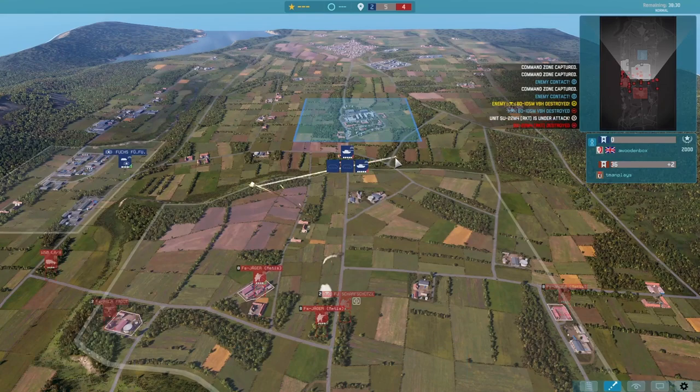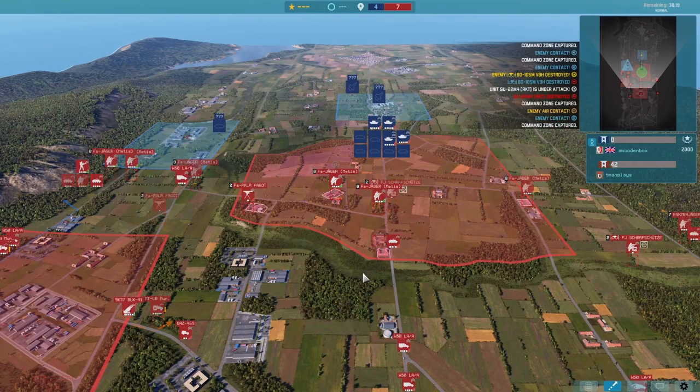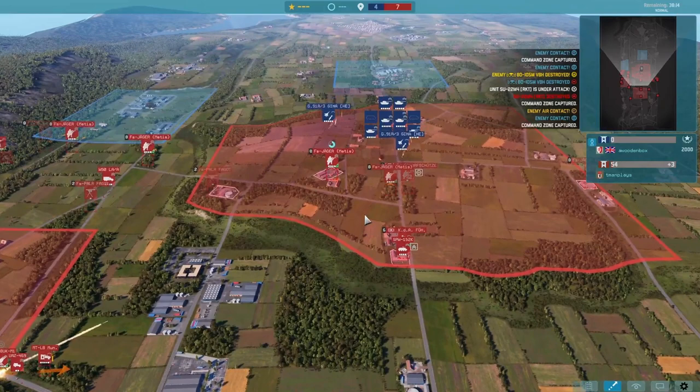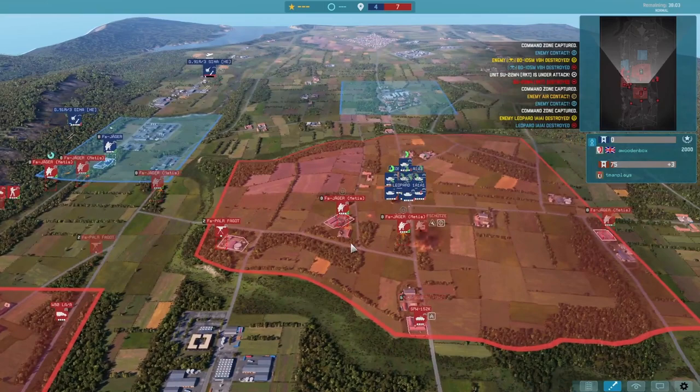We do deal with that, but get hit by an I-Hawk in the back — unfortunately hits both shots there. Takes us out, and right away we see a bunch of Leopard 1A1s coming straight down the middle. Unfortunately for us, we didn't concentrate at all in this area, so our FS Jäger Metas are going to have a real hard time. Our Buk unfortunately missing there.